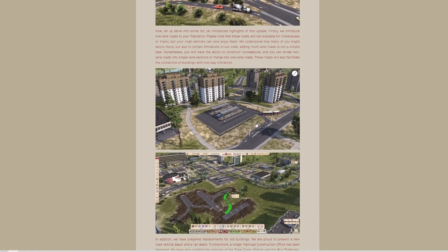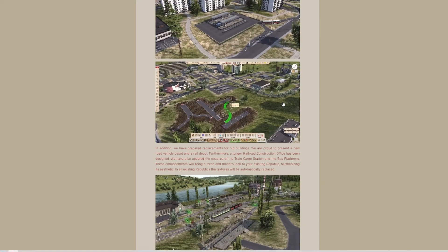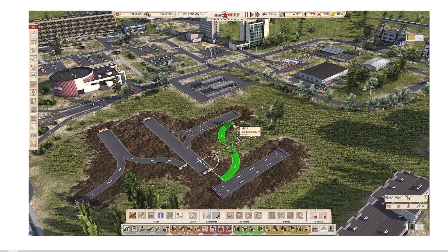Going down to the next picture, what we've got here is a road coming off and into the bus station, which is a one-way road. Then we've got another one-way road coming out, which is splitting. It looks like there might be a two-way road coming out that way — it's a bit difficult to tell — and then there's a little split off. Quite like that actually.